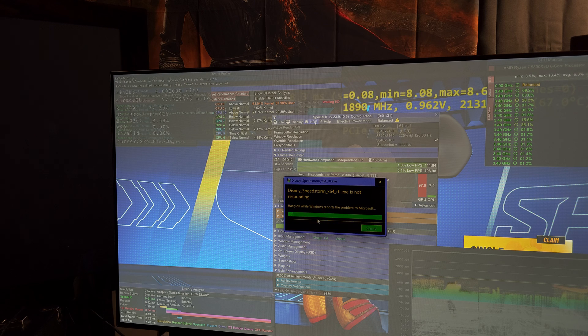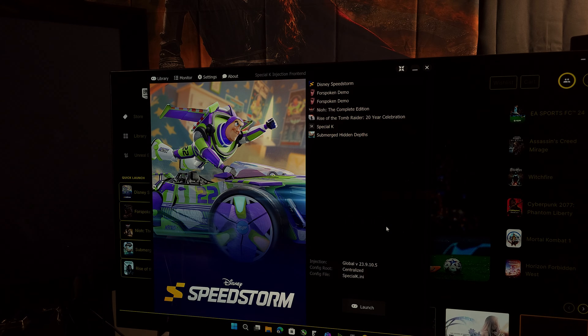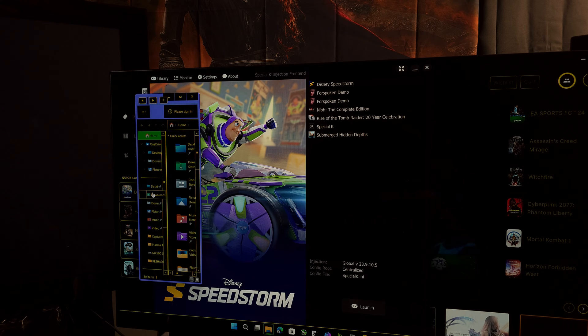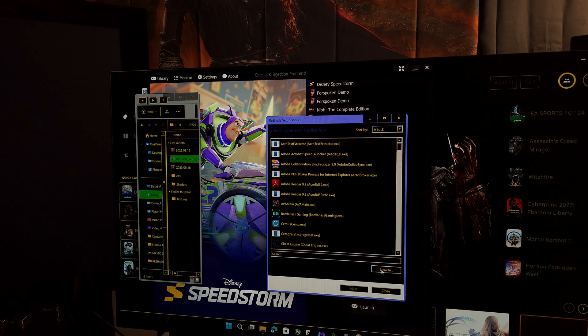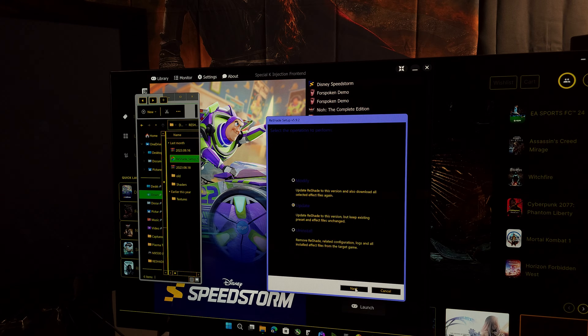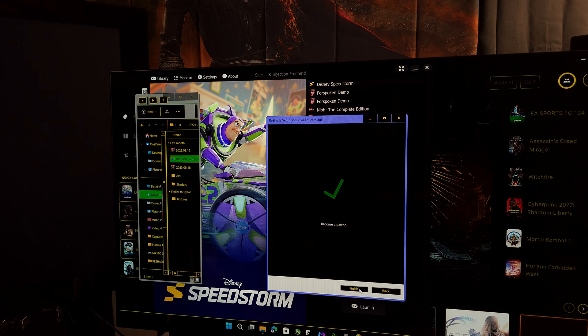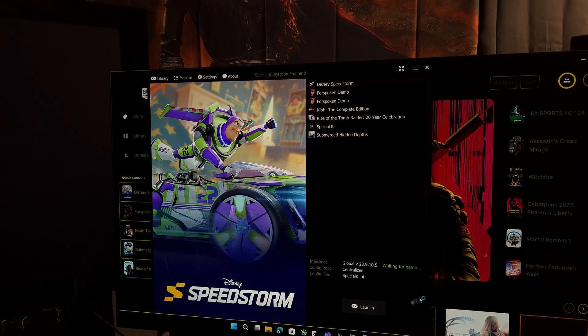So let's figure it out. What I'm going to do is just delete ReShade because it's clearly causing an issue here. If I just delete it, you'll see that there's no issues. This is a new game, by the way — a recent game for kids, very colorful. HDR looks very good. So we uninstalled ReShade. Let's give it a try again, let's launch it. Hopefully it's good now.